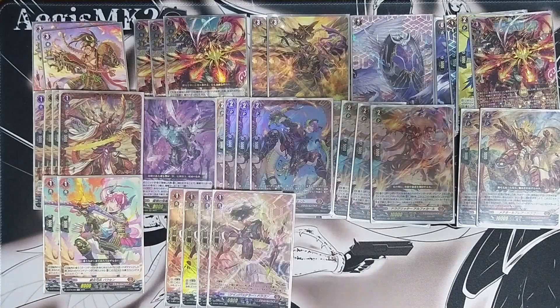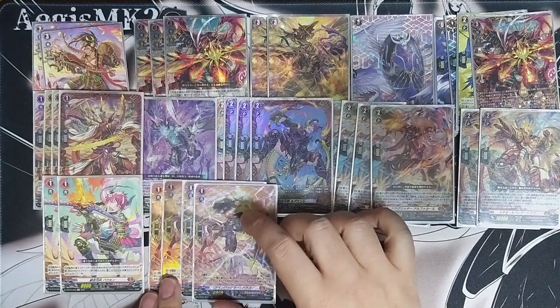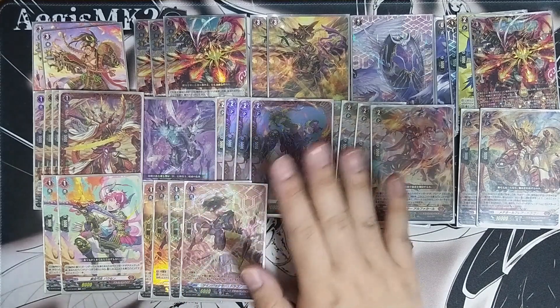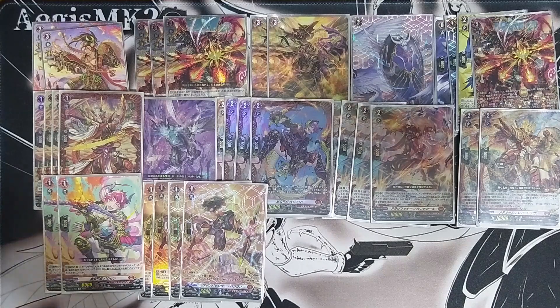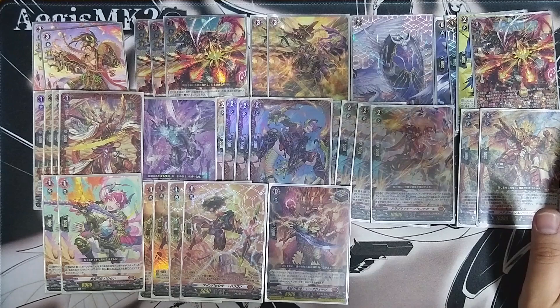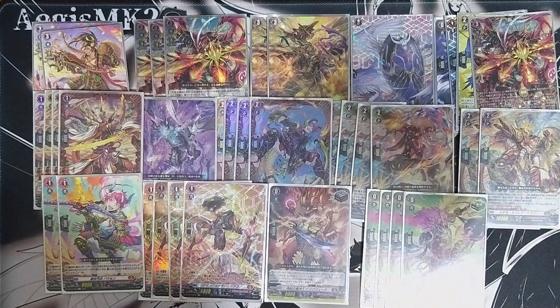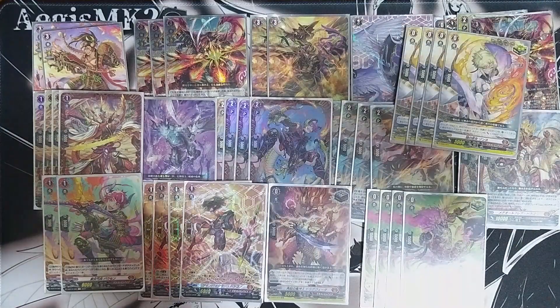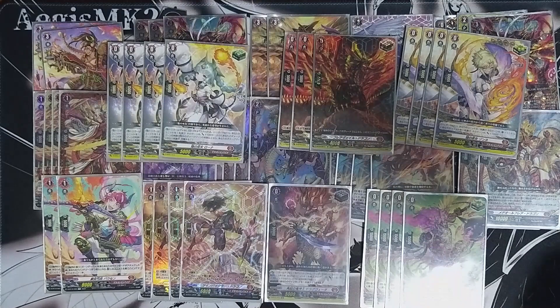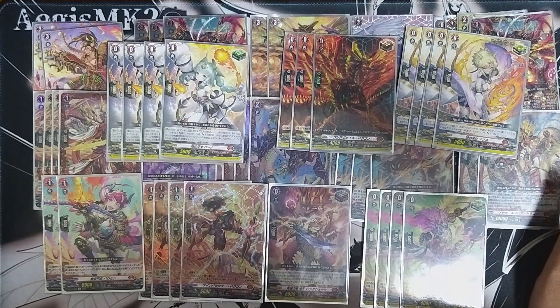I'm also running four PGs. If you want to use the order PG feel free — I just don't have many around me, but this is still fine. If you're in a meta with a lot of triple drive players, chuck in the promo PG. For triggers, Dragon Empire OT — because we have crit, we have high power, and standing is always good. I'm running 4 normal crits, 4 sentinel crits, three 10k draws, and four heals. I don't see a need to switch to any effect heals since staying base with 15k shield is good enough.